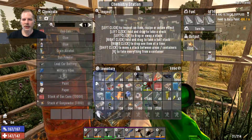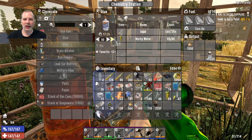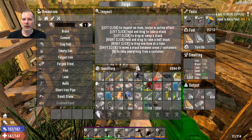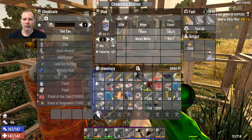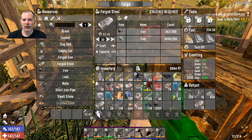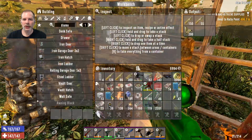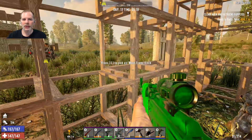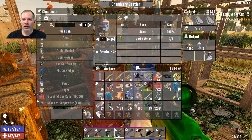We need glue still. This is going to be a fun episode. How much glue can we make? We can make 99 - we'll do it. We can put some wood in there. Let's grab wood and make some, and we need to make some forged steel too - at least 30. We've got 15 more there. Did I hear somebody? I thought I heard a zombie. This glue is going to take a while - it's the really slow glue.